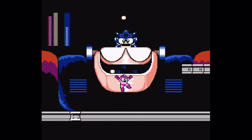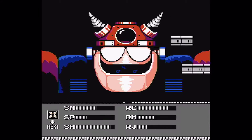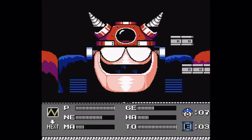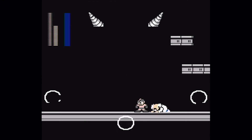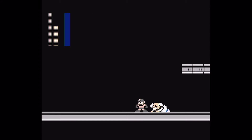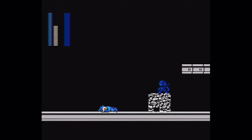You want to use Shadow Blade against the first part. His eyes don't have pupils. Then the real Dr. Wily comes in — get out your Top Spin. I'm not kidding. Jump up on his hand and Top Spin to victory. I'm not making that up. Top Spin is his weakness. And that was it — that was the final boss.